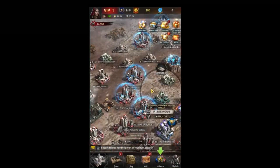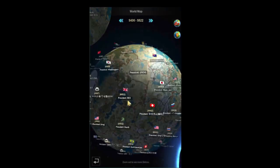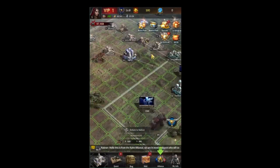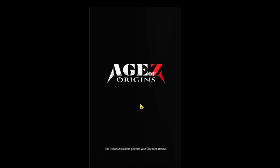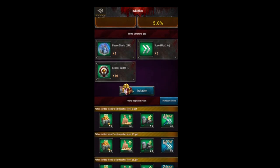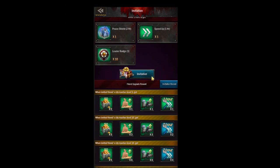You'll probably want two fighting accounts and several farm accounts — that way you can fight with yourself, which will help you reduce a lot of losses. One other thing you can do is invite your friends so they can play with you; they'll help you reduce losses as well. Once you figure out which account you want to be your main, you can ditch the other accounts if they have bad roles and use the invitation feature to get your main account some bonuses by inviting all of your farms. Just be aware that one of your farms might get a better role than your main.